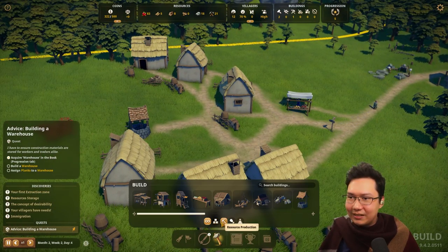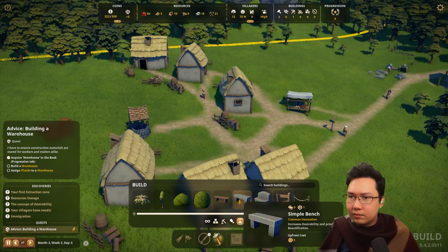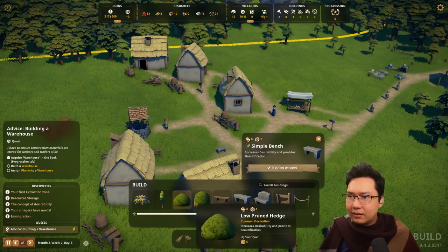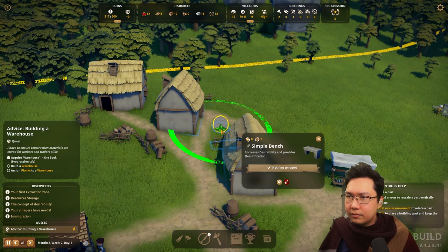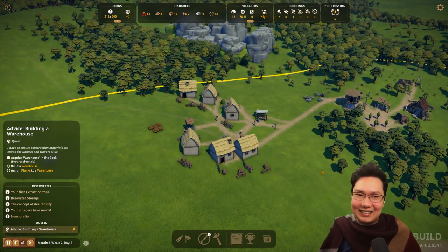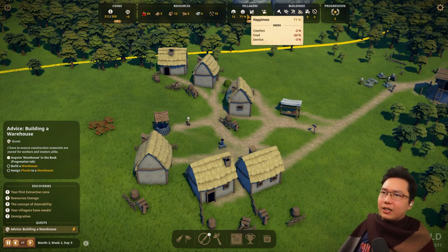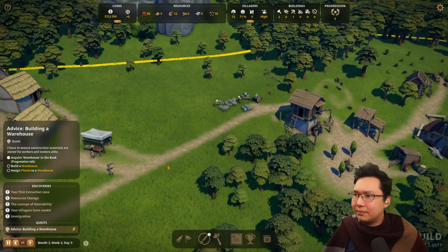Two people moved in — we've got another house. Happiness is just at 70% right now. Minus 2% from comfort, minus 24% from food. Basically they want a second type of food. Assign planks to warehouse — I need workers back, I think. I have to go back to removing one person from there. Assign a carpenter — that converts wood into planks. The forester already planted quite a lot of trees. I don't know if I want it all mixed up like that — I guess it'll look cool if it's all mixed biodiversity.